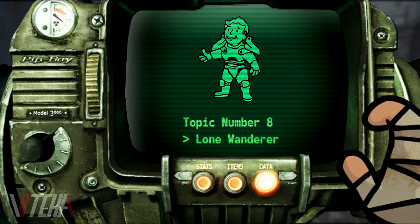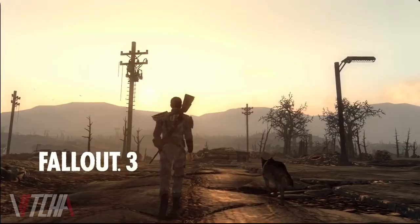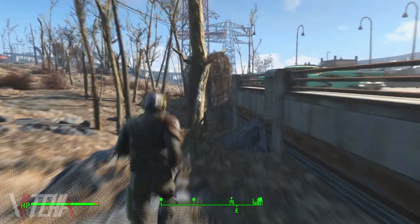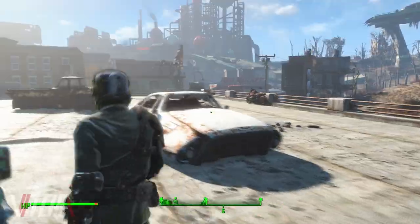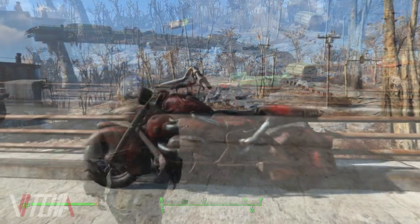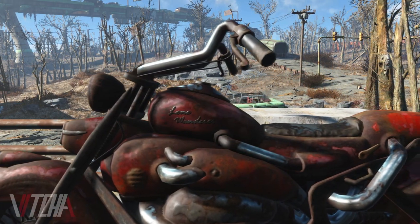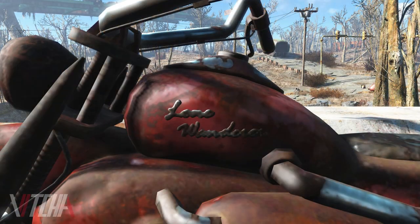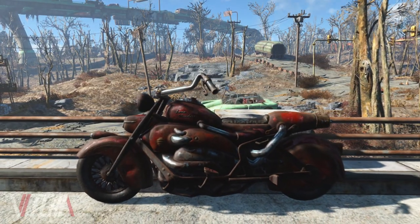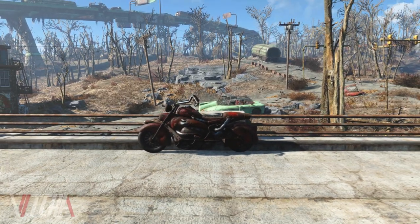Now speaking of the Lone Wanderer perk, let's talk about the Lone Wanderer — the name applied to the protagonist in Bethesda's first foray into the series with Fallout 3. If you go to a little parking lot just south of the Starlight Drive-In, you can find a motorcycle that seems not too special. But upon closer inspection, the words 'Lone Wanderer' are a relief on the frame of the motorcycle's side. The events of Fallout 3 and Fallout 4 take place about 10 years apart — maybe the Lone Wanderer took a ride out to Boston after Washington. The motorcycle is definitely a nod to the protagonist of Bethesda's first Fallout game.